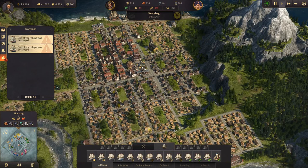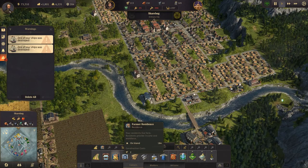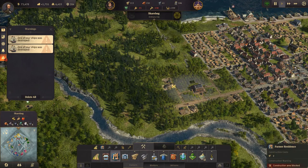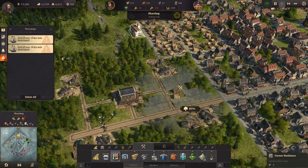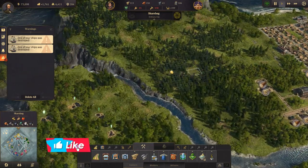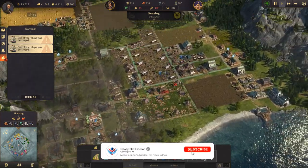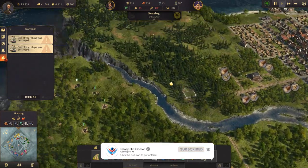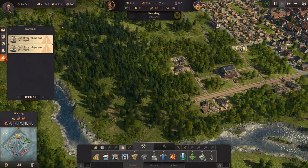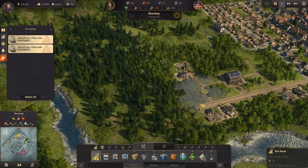We need more workers and we need more farmers. So first things first, let's build some farmer residences. We're going to need to move this whole lumber industry - let's actually do that first. We'll move this over here. Let's move these things out here and build some roads out to them immediately.